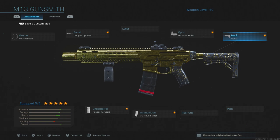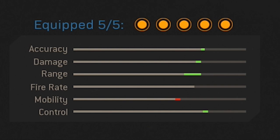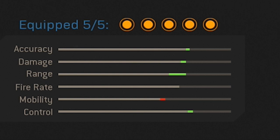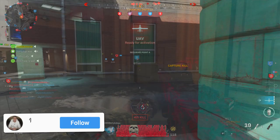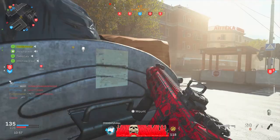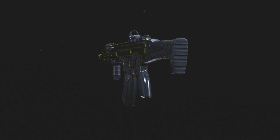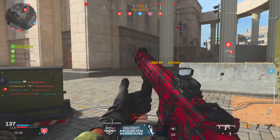With all these attachments on, the stat sheet shows that accuracy, damage, range, and control all increase a decent amount, whereas mobility decreases slightly and fire rate remains untouched. On paper it looks pretty solid — but in game, this conversion kit just didn't really feel all that effective. The M13 is a pretty underrated assault rifle compared to, say, the Kilo or the M4, but this particular setup felt pretty lackluster at distance — it's an absolute hit-marker machine, as the M13 in general isn't great in long-range engagements.